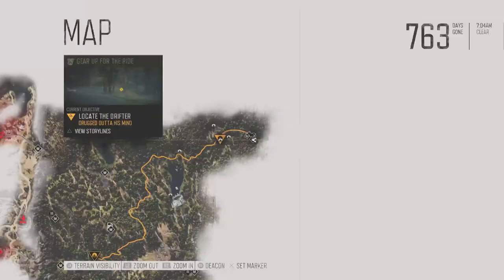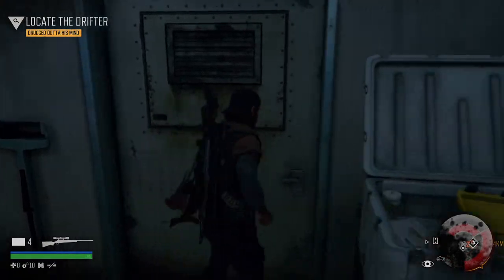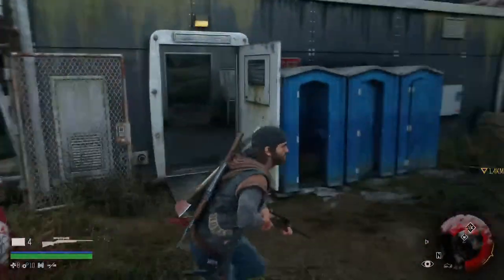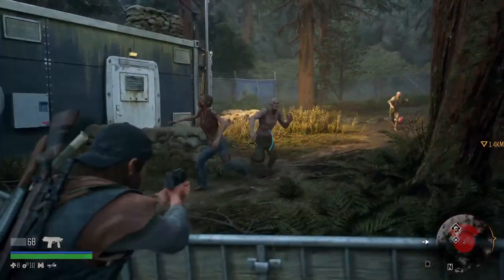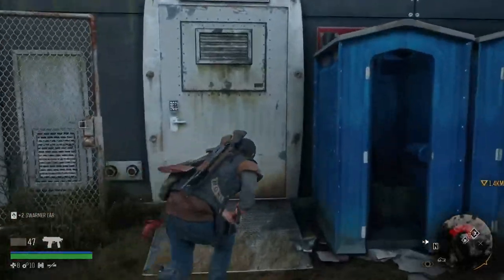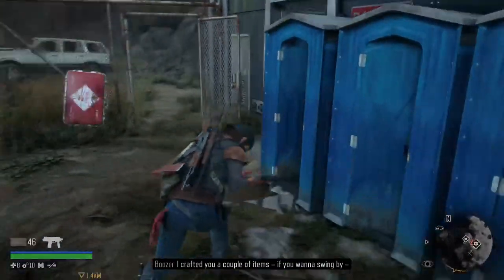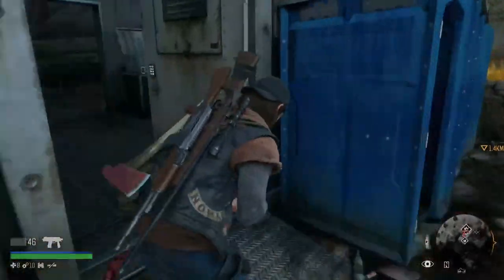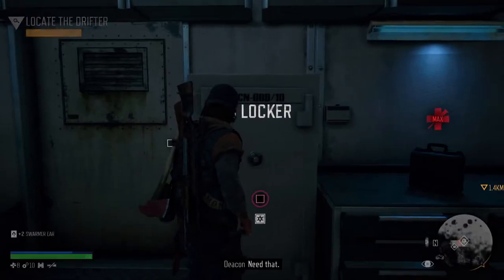We made it to first light — it's now 7:04 a.m. I'm going to find the exit closest to the bike. Better top off ammo while I'm here. Weapons locker: sidearm, SMP-9, fill up ammo — done deal.